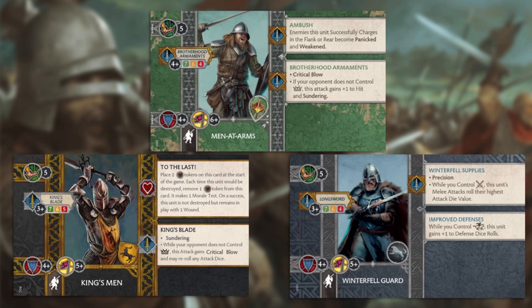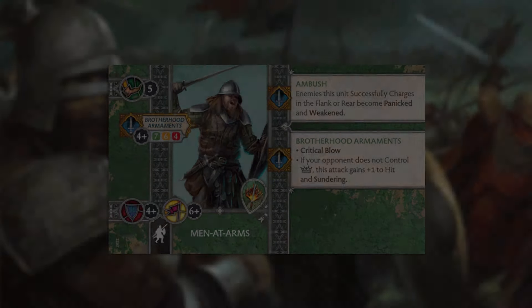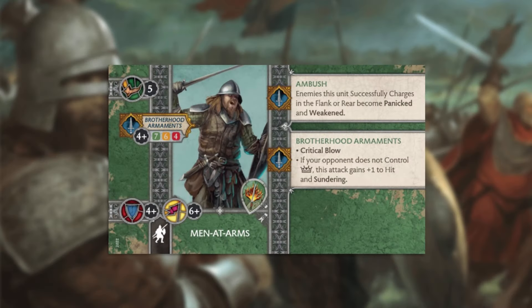Let's take a closer look at their unit card to see if the points cost is justified or if you're really getting a bargain. In terms of base stats, these guys have a standard 5 movement speed for a medium armored infantry unit. Their to-hit value is a mediocre 4+, but we'll see in a moment how that might be a non-issue most of the time. Their attack dice values are 7-6-4, which is pretty solid for the first two ranks, but really drops off a cliff on one rank.